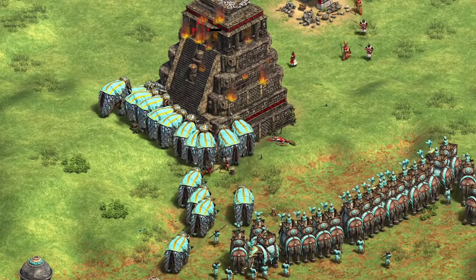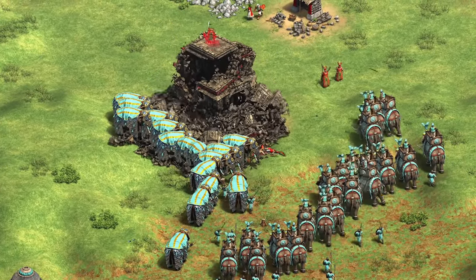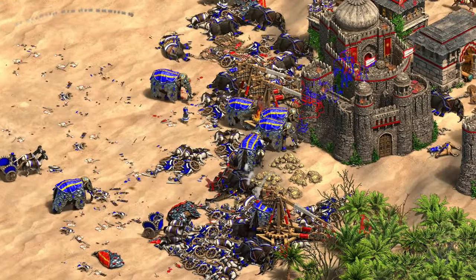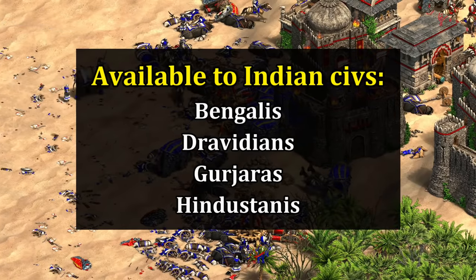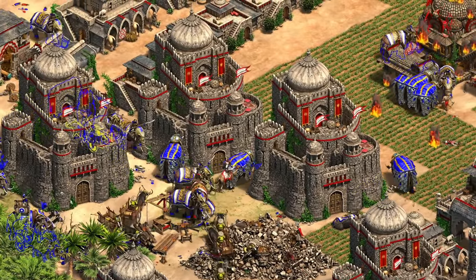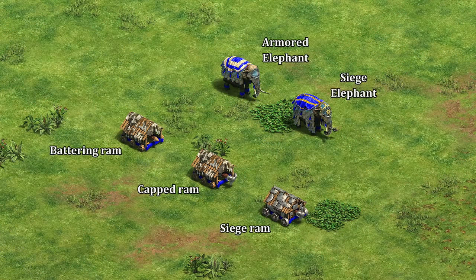Hey guys, Spirit of the Lie here. In this video we're going to do a quick introduction to the new armored and siege elephant in the upcoming Indian DLC, with a specific interest in how it relates to the regular battering ram. This shared unit is an alternative to the ram line available to Bengalis, Dravidians, Gurjaras, and even Hindustanis — the renamed Indian civ — so even if you don't get the new expansion, you will have access to this through that one civilization.